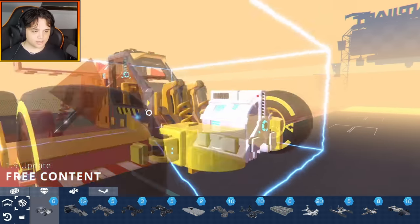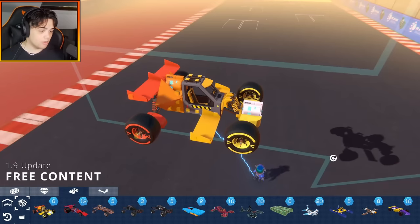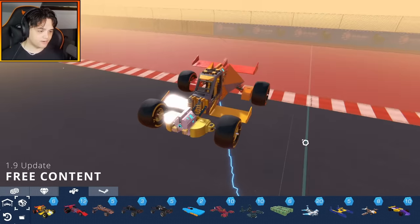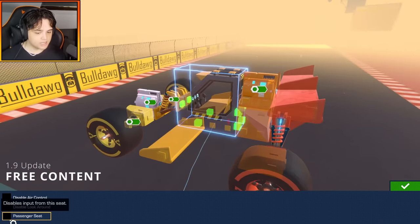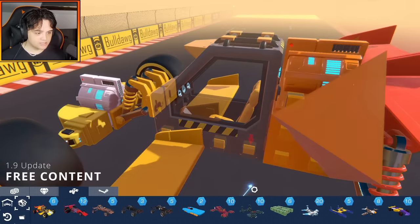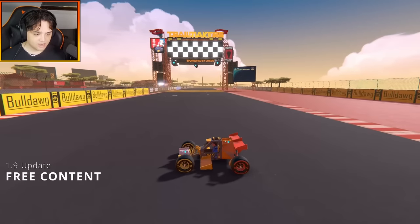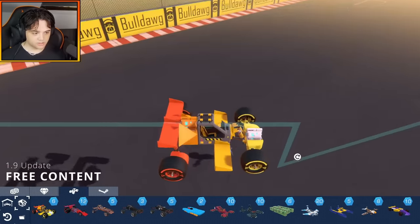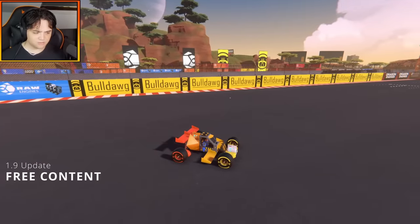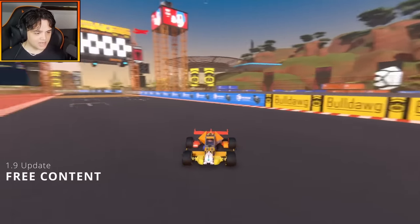I'm going to quickly pull out a template car to show off some other free features you probably didn't know they added: the auto brake feature and the passenger seat option. If we go into the seat configuration, there is a new toggleable setting called the passenger seat — if you toggle that, it turns the seat into a passenger seat. There's no steering wheel, and if I get in, I cannot have any inputs. My character's arms are just lounging around. I'm pressing B to go into build mode and it actually won't let me.